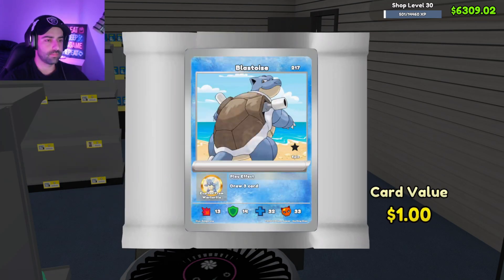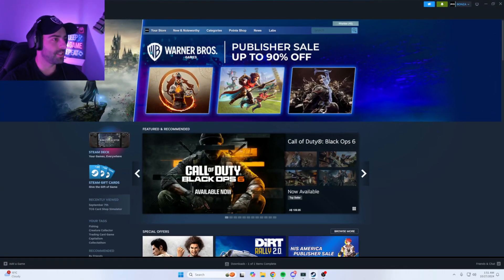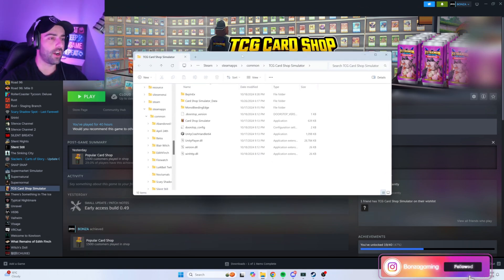We're going to close the game down, then open up Steam, go to Library, right-click on TCG Card Shop Simulator, go to Manage, then Browse Local Files. It'll bring up a window that currently has 10 items in it.